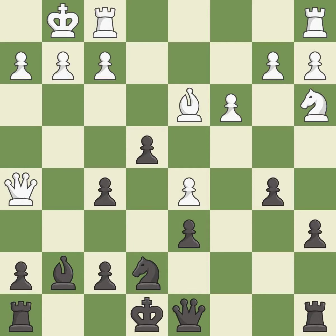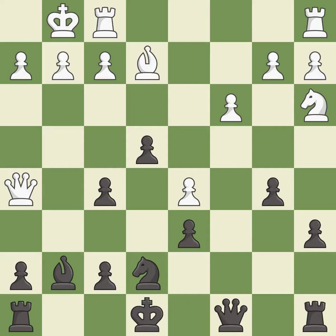This blocks the attack on a pawn that could have been captured — it is the last book move. This move puts the bishop on a safer square. This develops a queen off its starting square, getting it into the action.